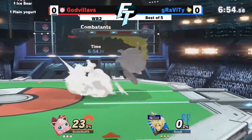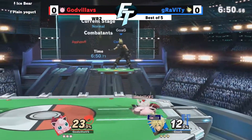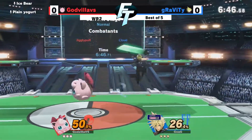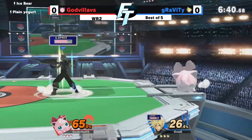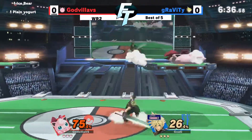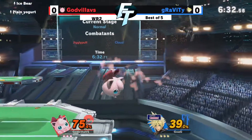The one thing Puff has going in this matchup is she can edgeguard — the old edgeguarding. It's just very hard for Puff to get it in this matchup. It's like Puff's got good aerials, pretty good safeness on shield, but then Cloud's got that huge disjoint out-of-shield options.